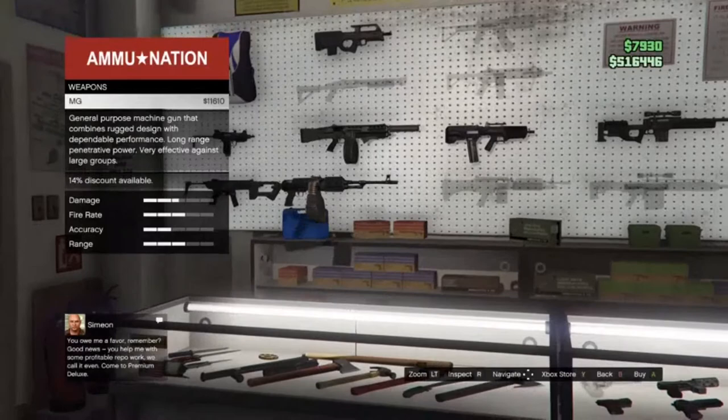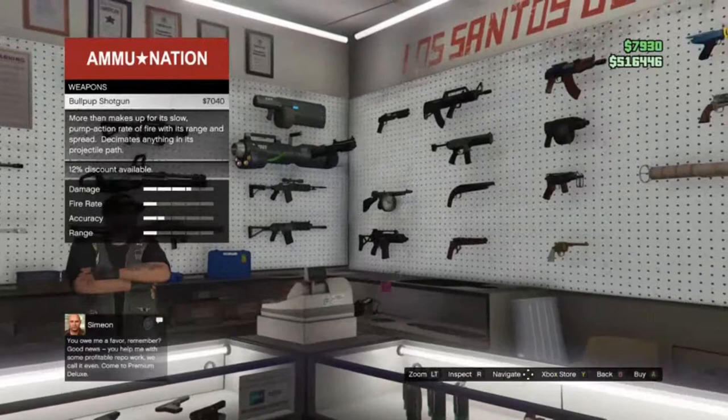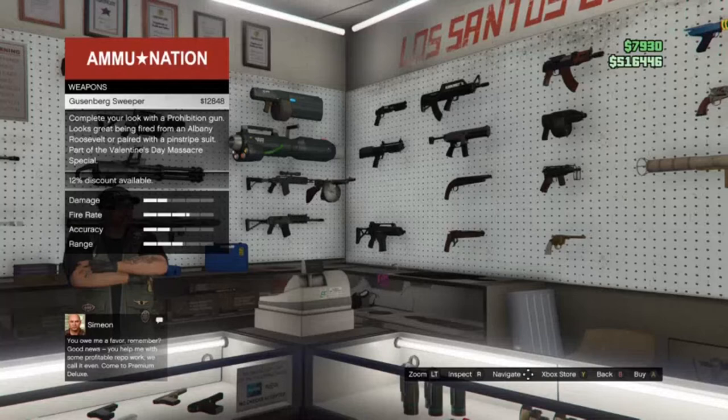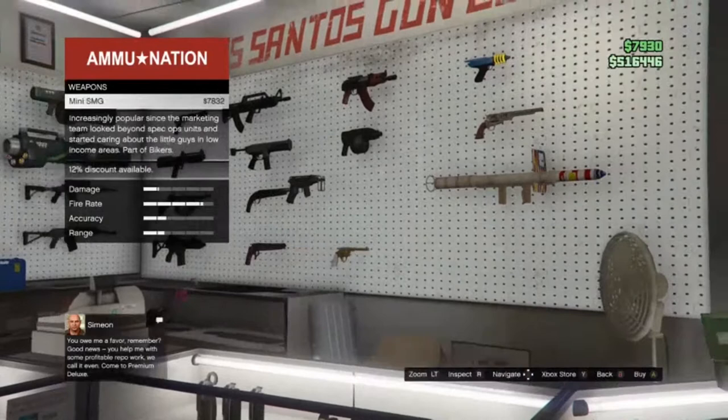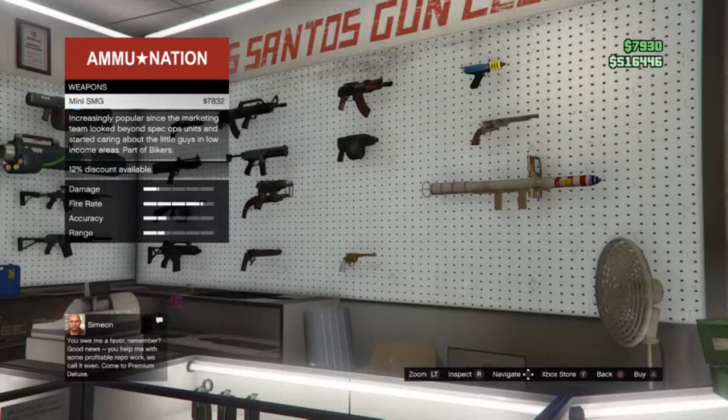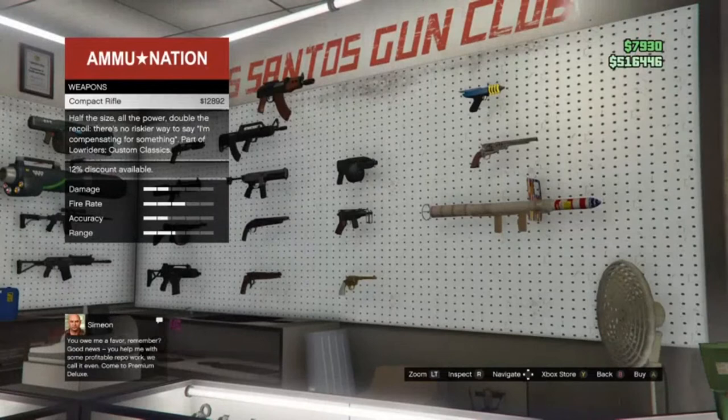Next up is shotguns. There's a couple on the wall. The Sweeper Shotgun is not a bad weapon — 12,000 bucks, really good for bikes. Combat PDW is another good SMG to get. Don't get the mini SMG — if you already have the AP Pistol, it's not worth the money unless you have 8,000 bucks to spare and don't know what to spend it on.